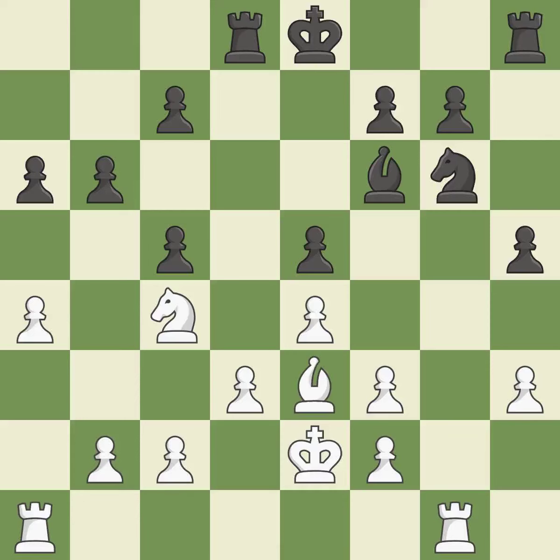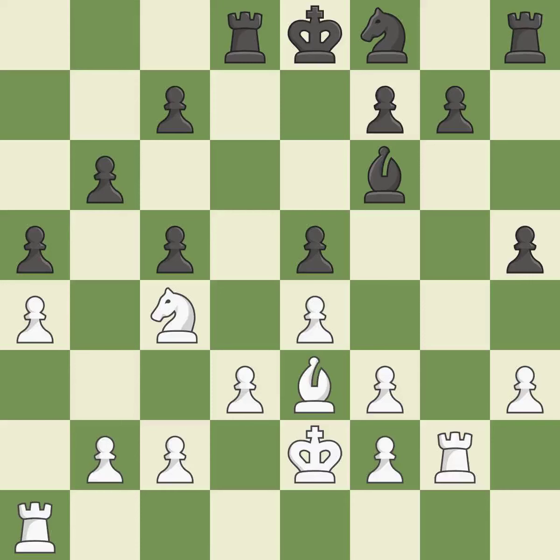The Rooks are linked by this, making it easier for them to work together in the future. Although the score was nearly equal, White now has the upper hand.